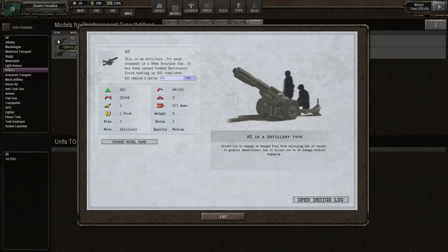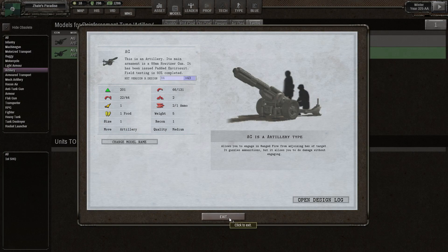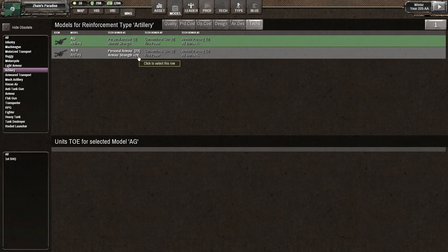So the Soft Attack is 66, Hard Attack 22. It's got one range. I don't think we can get a higher range — rocket artillery has a larger range depending on the type. If we look at the upgraded one: it's 23 Hard Attack, slightly higher Soft Attack. It does three attacks per round versus two, so it's an extra attack per round.